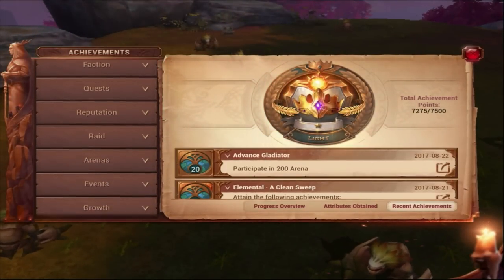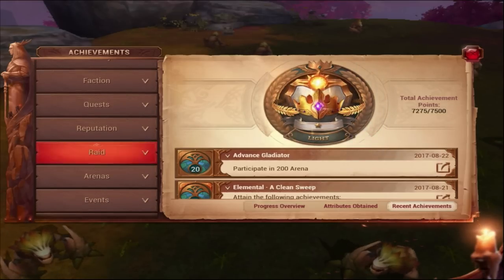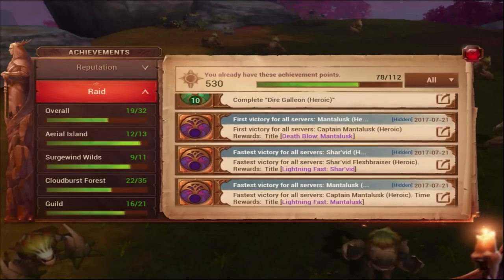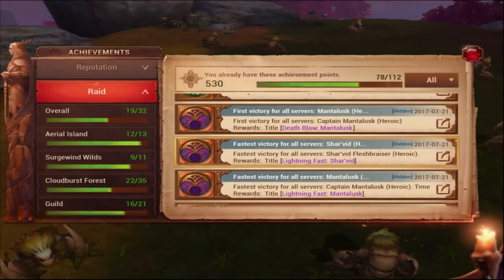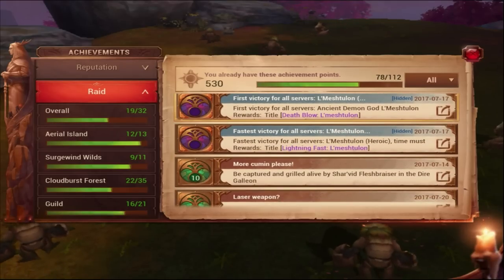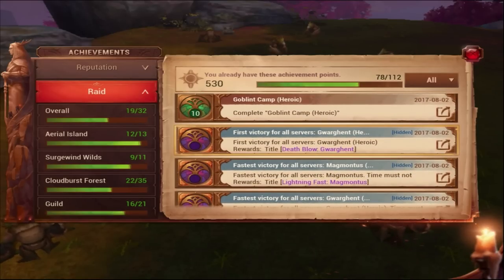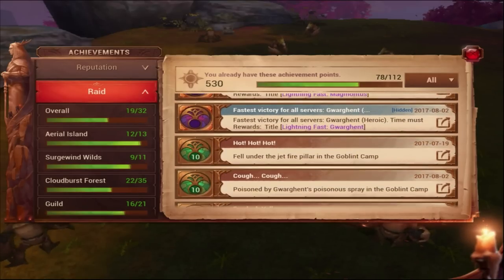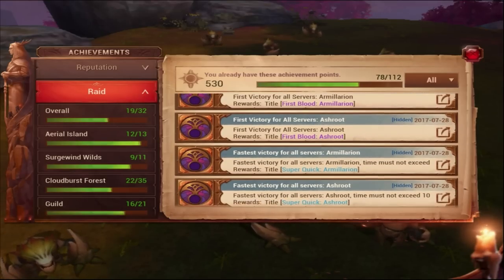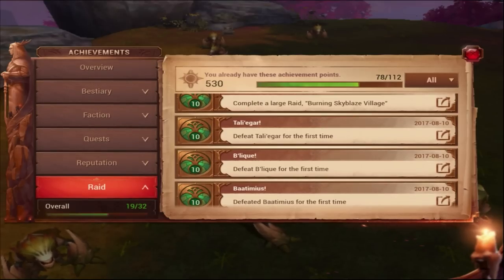You also have first kill achievements, which are pretty cool. Under Raids you can see fastest kill on the server and first kill on the server. These achievements don't give you any points but they're cool to have — they show who was first to complete a raid on the whole server, or who got the fastest kill. There are a lot of other cool achievements in there.